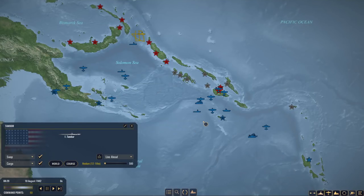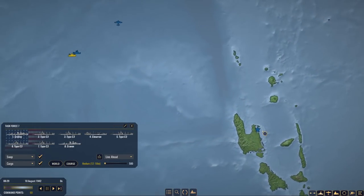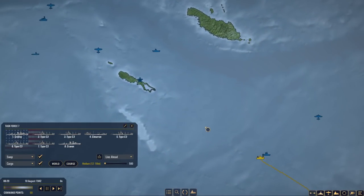Welcome back everyone to Let's Play War on the Sea in the US Campaign episode number 10. Loading back in, the only thing that happened per usual is our transport fleet doesn't have orders. We'll give them some orders to return because we need them to resupply.